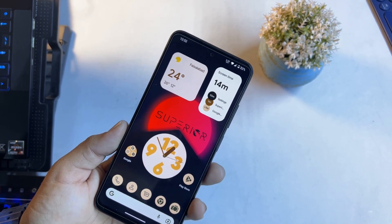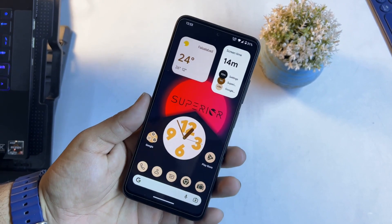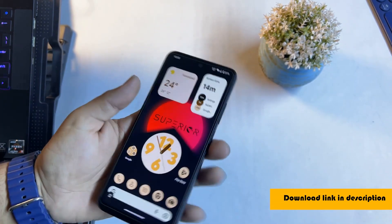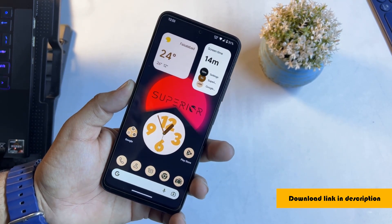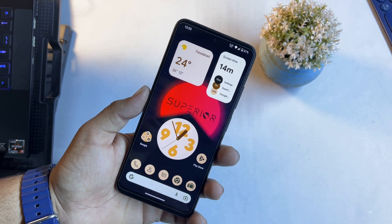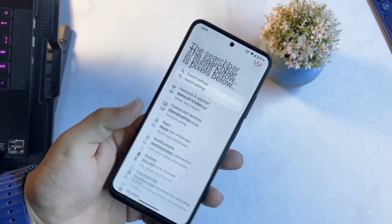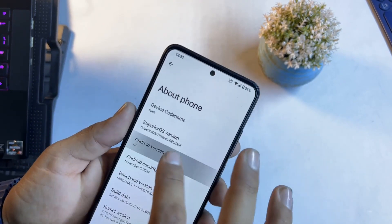The ROM is pretty much stable — there is no single bug or issue. VoWiFi is working, VoLTE is working, everything is working fine. If you want to install this Android 13-based custom ROM on your Redmi Note 11, download it from the link in the description, reboot your device into a custom recovery, go to format data, then install the ROM. After installing, you can also install TWRP recovery to make it permanent from the advanced menu. The installation process is simple and instructions are also available in the description box.